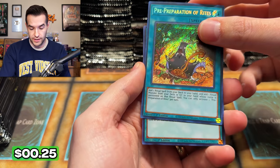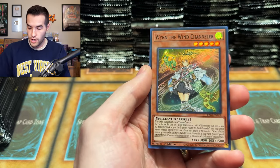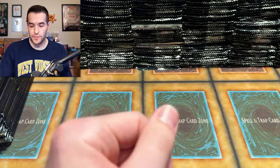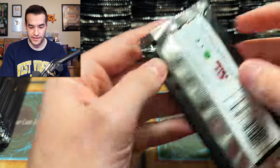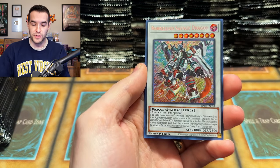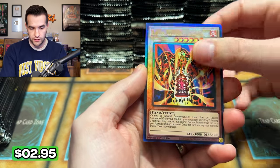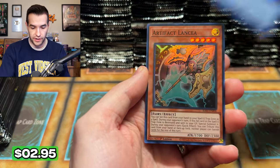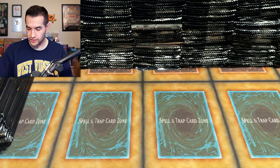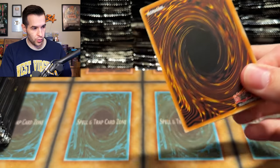Magicalized Fusion, Inspector Boarder, Wind Channeler — there are going to be a lot of nice cards by the end of this. Unfortunately, none of these are going to count toward our binder because these are not my cards. Lava Golem — that's an Ultimate Rare. No Collector Rare yet. I might put the Ultras and Supers together since they're kind of the lower rarities of this set.